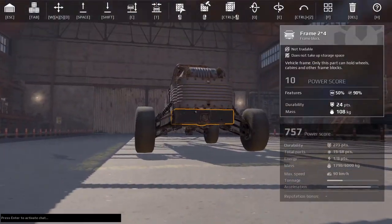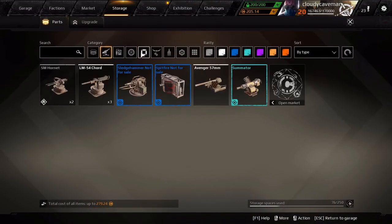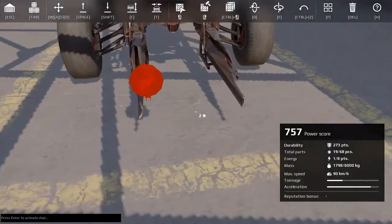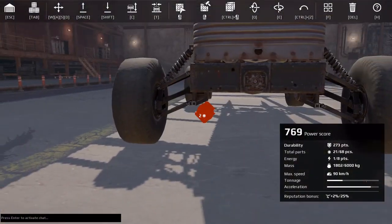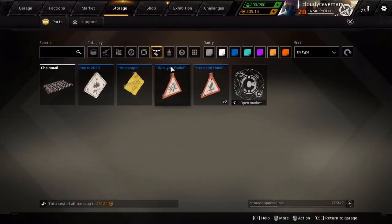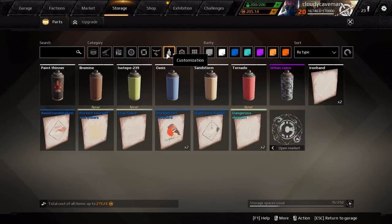Now, since you guys are beginners making this build, let's come over here and get your headlights. This is just for looks, but it also adds some reputation for beginners to get more points and level up faster. If you have signs, put signs on — any decoration is good. You can paint yours and add stickers if you want.